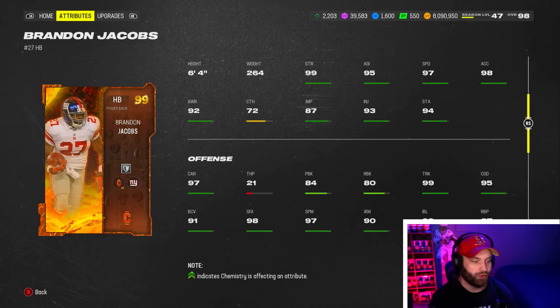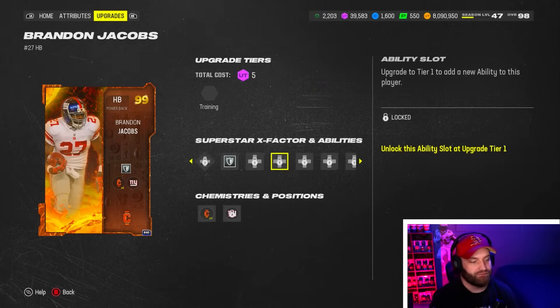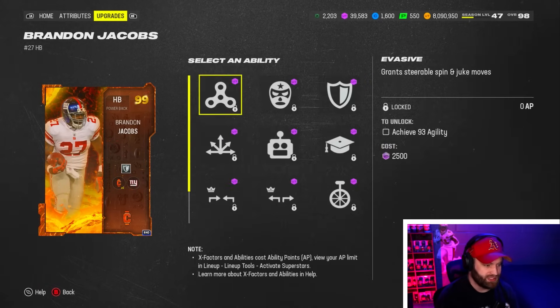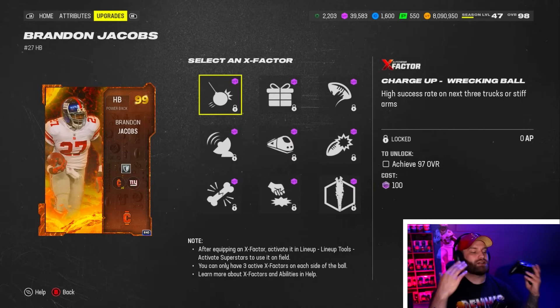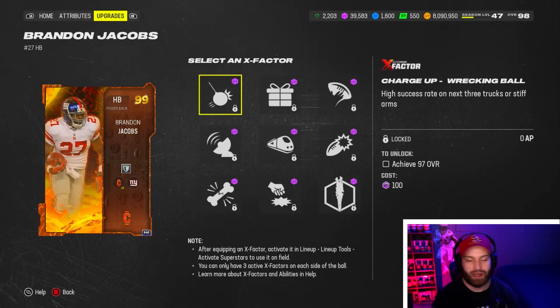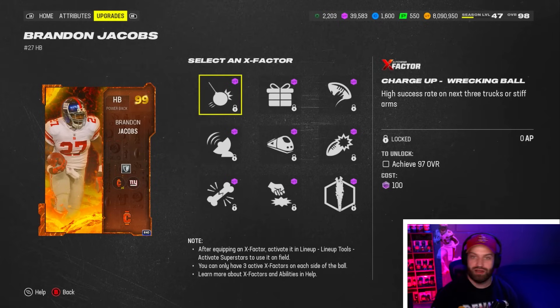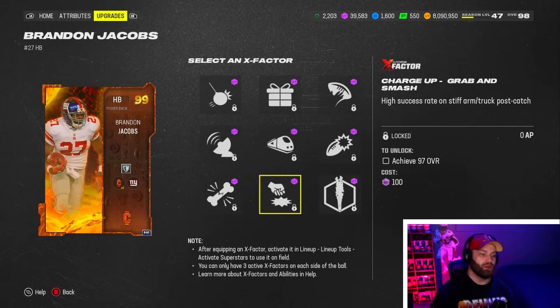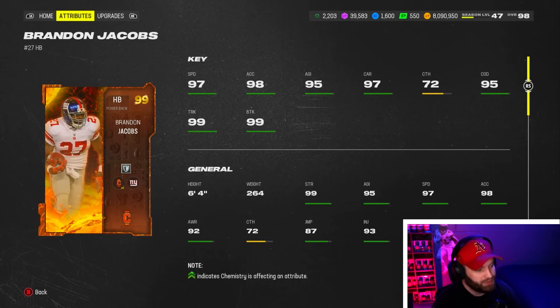His 72 catching might throw you off, but Gift Wrapped literally makes that 100 overall basically. His 73 short route running didn't feel like that when I used the card because he gets like infinite abilities — the Crucible promo cards have a built-in ability plus a bunch of free ones, so you can see four 0 AP buckets. These cards did get nerfed by Aiden Hutchinson though — if you have a charge-up X-factor, Hutchinson basically cancels it for the whole game, and he's the biggest must-have card right now.